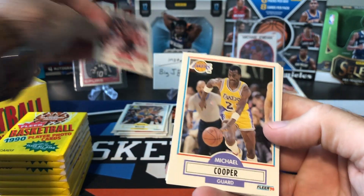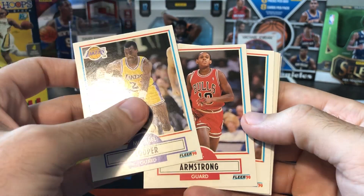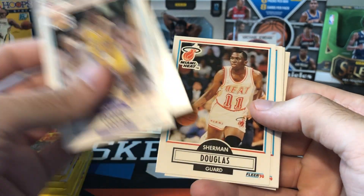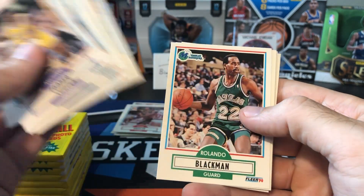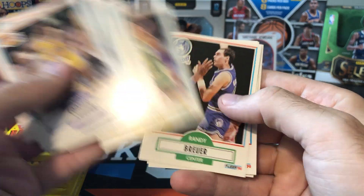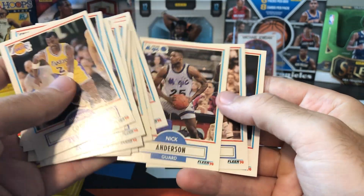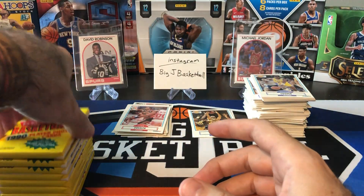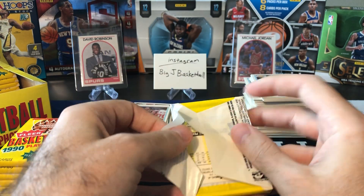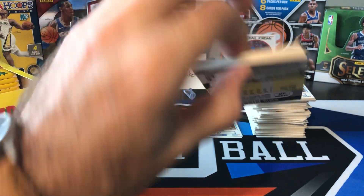Haven't seen MJ show up yet, but we've got a lot of time left — no worries. BJ Armstrong — I think that might be a rookie card, actually. Danny Ainge, Sherman Douglas, Brad Daugherty, Willie Anderson, Jeff Grayer, Rolando Blackman, Dana Barros, Randy Brewer, Michael Adams, Nick Anderson, Mookie Blaylock, Muggsy Bogues. I always laugh when I see Tyrone Bogues on a card instead of Muggsy — I don't know how many people are calling him Tyrone.